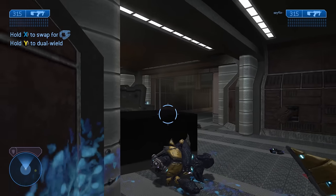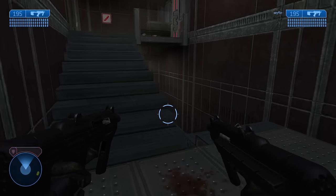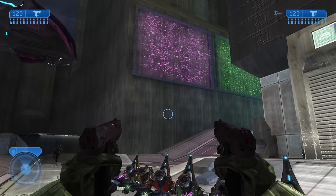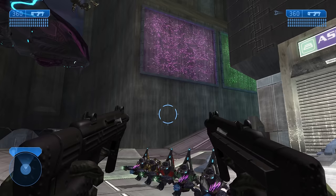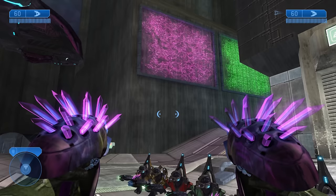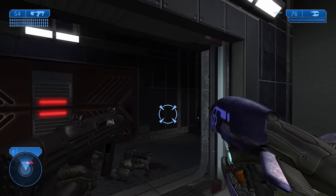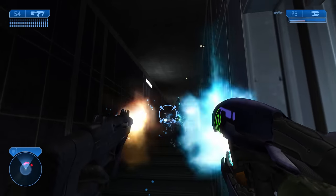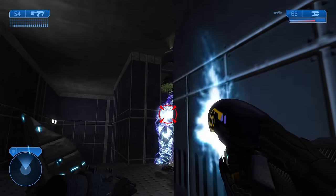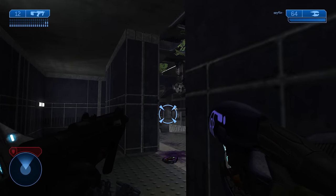However, there are quite a few drawbacks to dual wielding. Not every weapon can be dual wielded — only six: the Magnum, the SMG, the Plasma Pistol, both plasma rifle variants, and the Needler. There are also damage and accuracy debuffs when both triggers are held simultaneously. You can get around these debuffs by holding one trigger at a time, and I'll talk about some of the better combinations later.